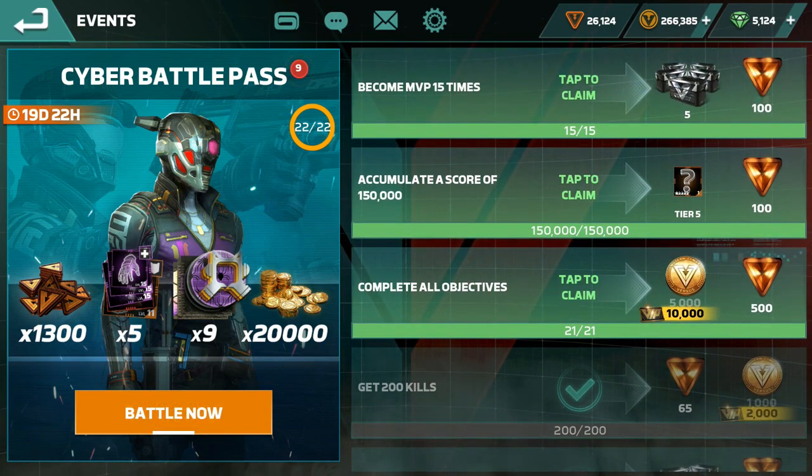Accumulate a score of 150,000 — this is the points you see after finishing a game. Every game you collect points — 3,000, 4,000, 5,000 — and they add up here. It depends on the game but some games you get 6,000, 8,000, even 10,000 points. Check which agent gets you more points and use that agent.